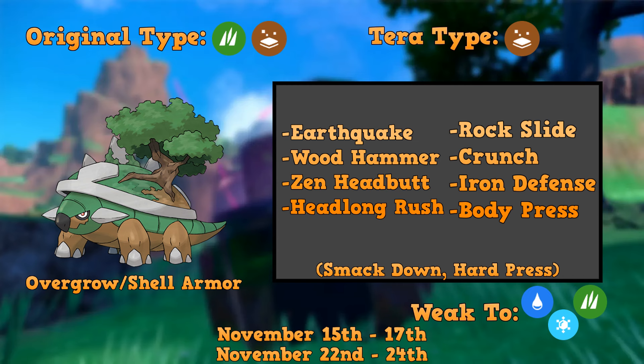Let's get into its moves real quick. Earthquake I feel like is a staple we're going to see. I also think we're going to see Headlong Rush — that's kind of a new move they gave Torterra that made it very good. It's like a Ground-type Close Combat, for those of you that don't know; it's a very powerful, hard-hitting move.